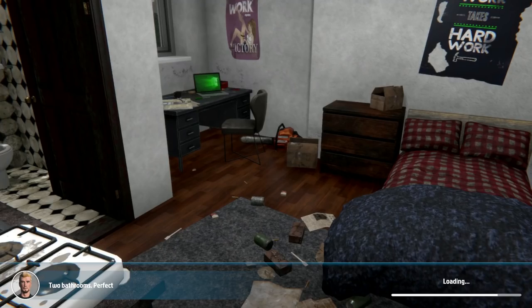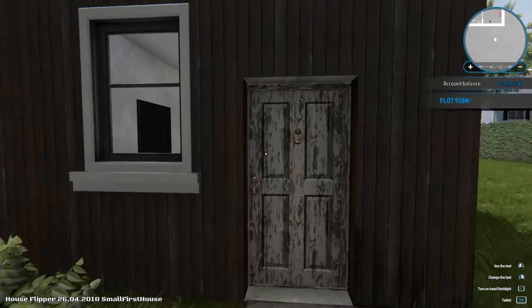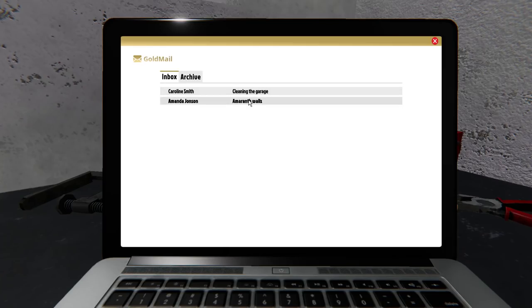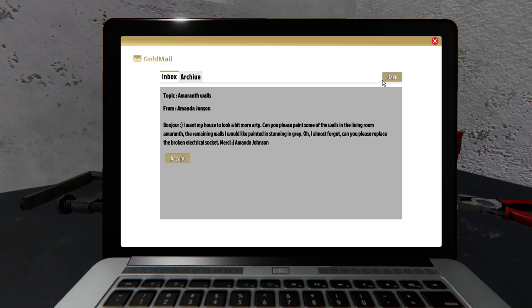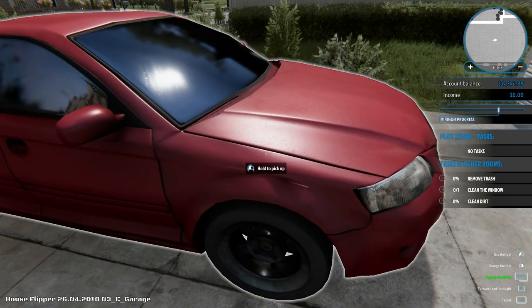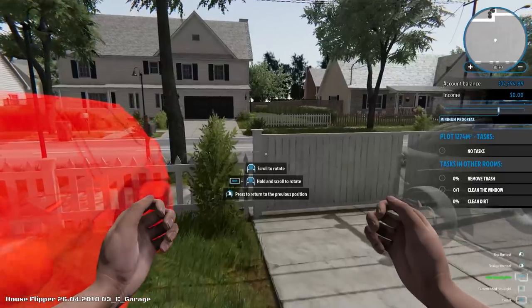We may even want to do one more job so we have a little bit more money to play around with. Can you please replace a broken electrical socket, says Amanda Johnson. Or we have this garage cleaning. I think I'm going to do the garage cleaning real quick. It's so weird that you can pick this up — how random is that? Can I go anywhere with it? Can I take it out into the street? No, it won't let me. Let me just throw it back over there.